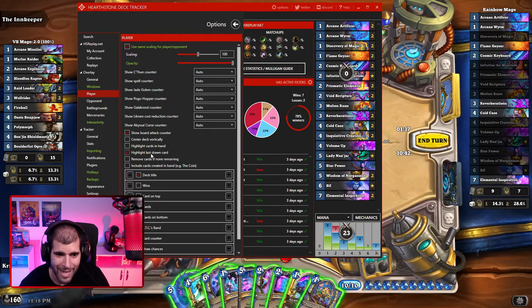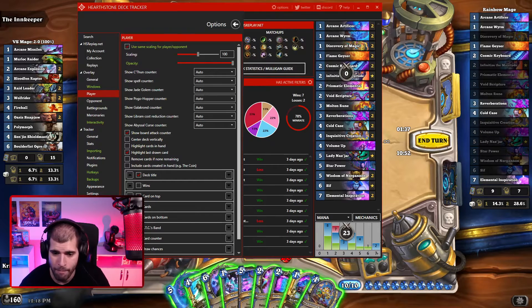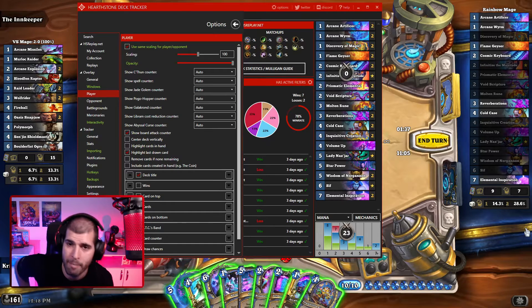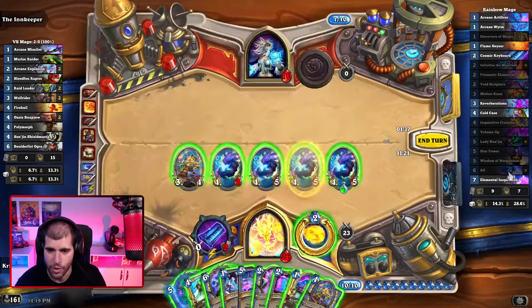We also have highlight last drawn card, which is very important, especially if you're actually drawing a ton of cards. For instance, if I was playing Finley in this deck, the moment I play Finley all of the cards I'm drawing are going to flash from my deck tracker, and I'm going to instantly know what cards I'll be working with before the super slow animation actually resolves. We all hate how slow Hearthstone animations are, and this is going to help you save time thinking about what you'll be playing that turn.